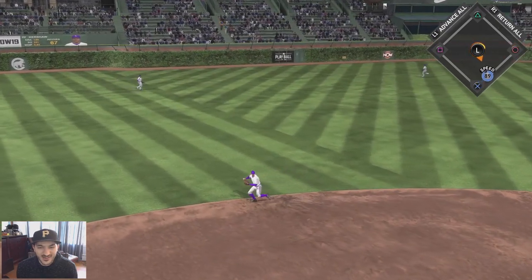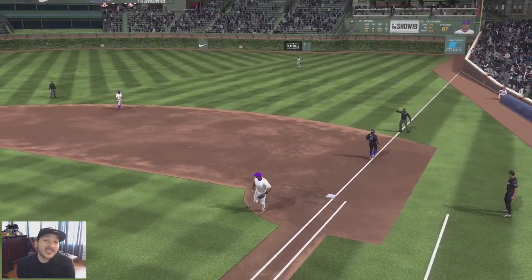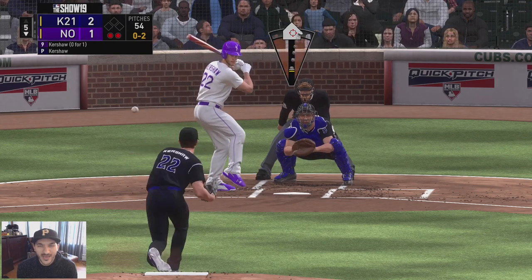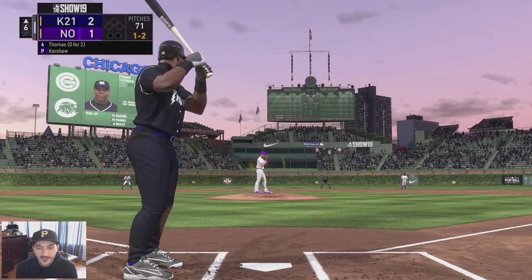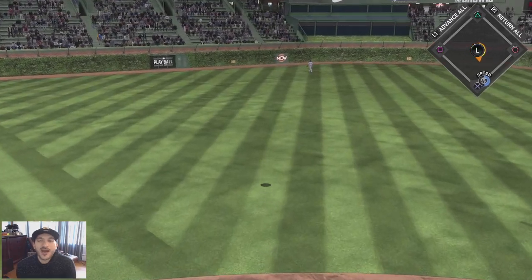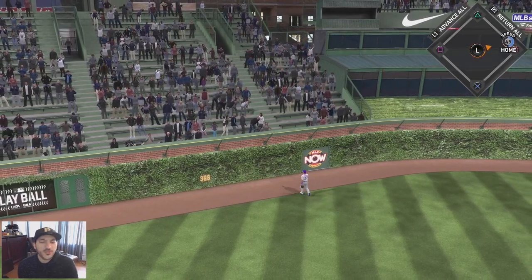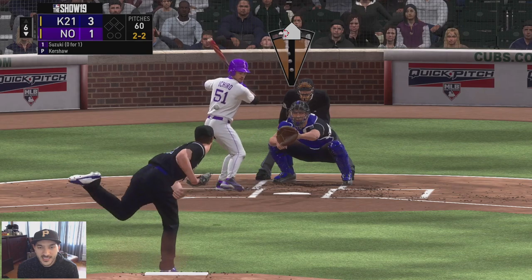Gwynn left that down the middle right to Ernie Banks - not even a bad swing. One-two, try to strike out Kershaw. Oh two count going slider - got him frozen! One-two count for Frank. He doesn't go high at all but that ball is deep - Frank with a solo shot! Three-one game, let's go baby!